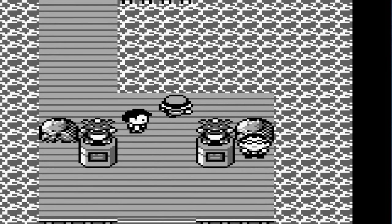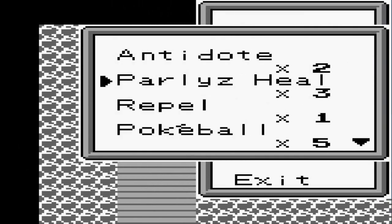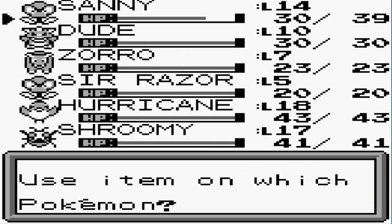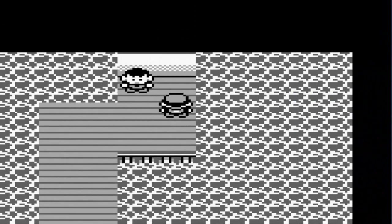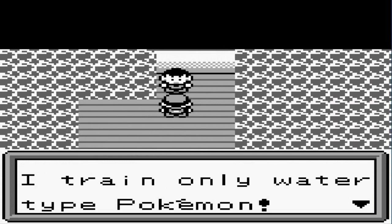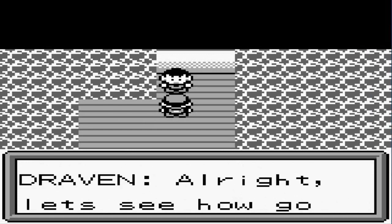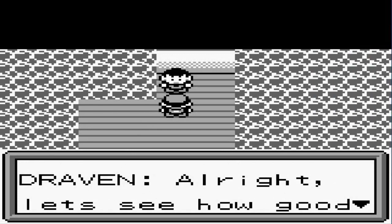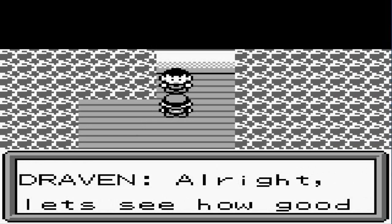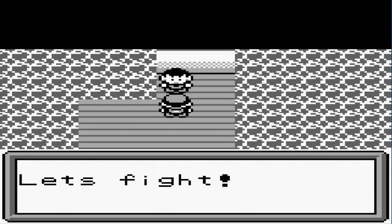We've defeated another trainer, getting some more money. Wait — is that the gym leader? That can't be... all the trainers, holy crud. Nevermind, that could be another room. Alright, gym leader says: 'I'm Cartman, I train only water type Pokemon. Your Pokemon are useless against my mighty water attacks, Draven.' Wait — he's speaking my name? Alright, let's see how good you really are!